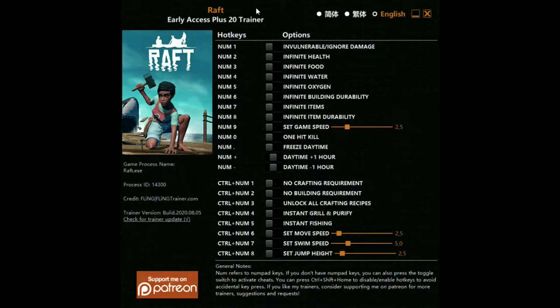To load mods for Raft, go down to the link in the description and you will find a mod menu for a slasher trainer. It'll have all of this stuff that you can turn on and turn off.